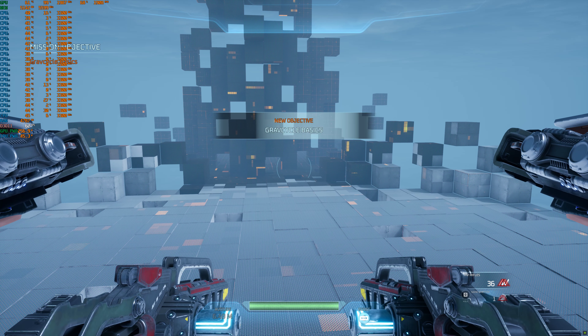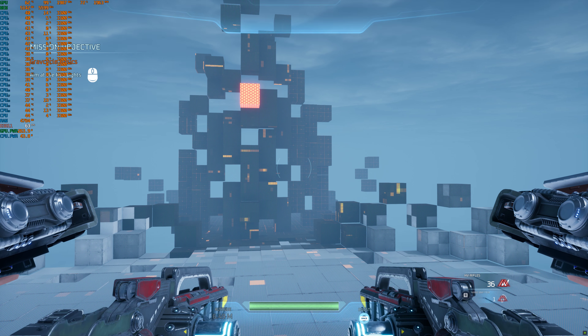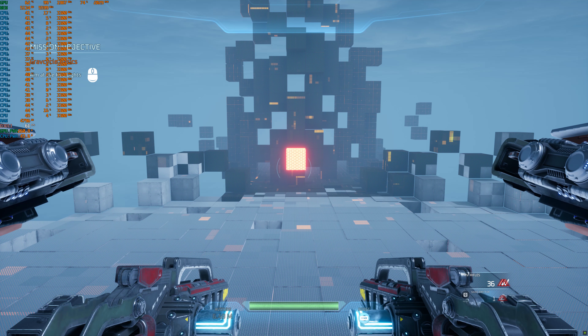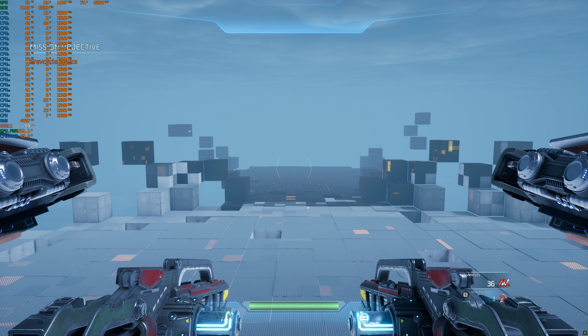Hello, and welcome to the GravCycle training program. I will be your guide. Let's start simple. Look up at the red light. There we go, and down at the red light. You got it. If you'd like to flip those controls, you can access them in the options menu. When you're ready, proceed to the next area.